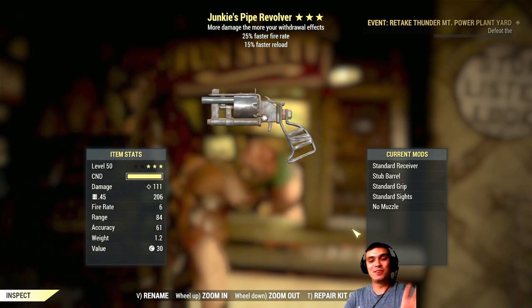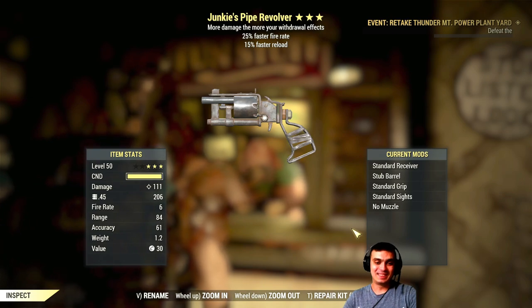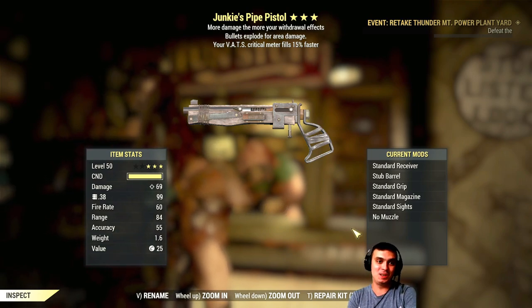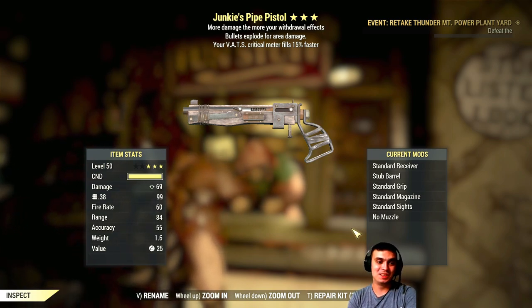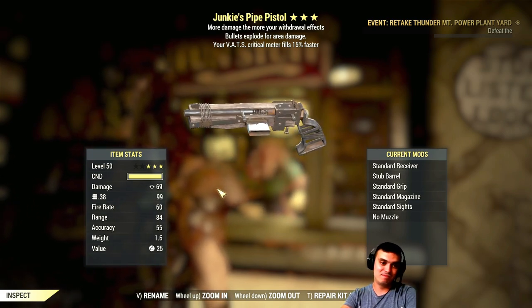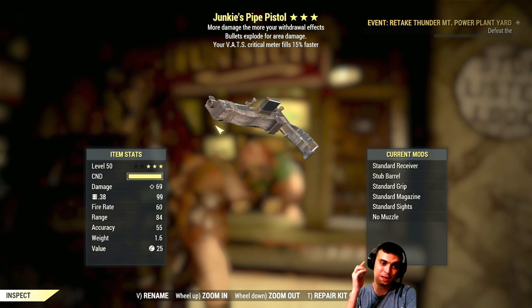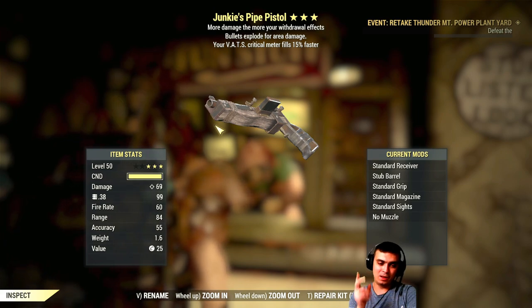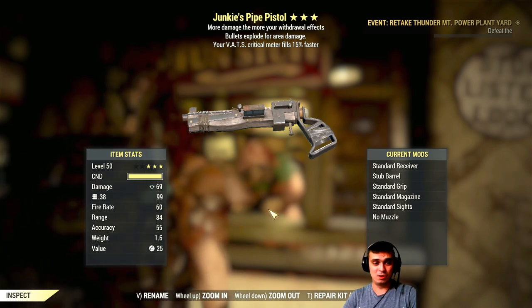I would love to get something like bloodied with faster fire rate and reload speed. Junkie pipe pistol, bullet explode — crits fill meter 15% faster. You can combine this pistol with rifle and non-automatic pistol perk cards and they all work, so it can do a lot of damage, but it's very slow. No thank you.